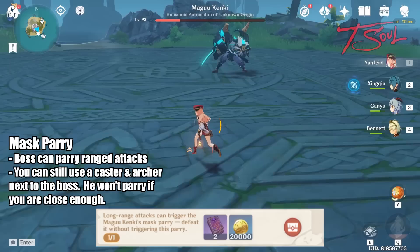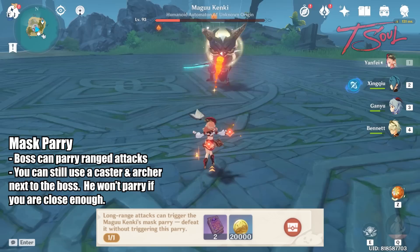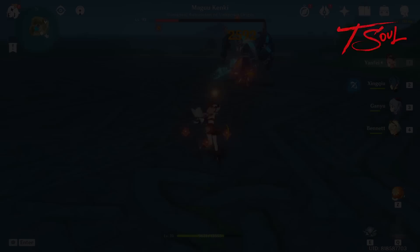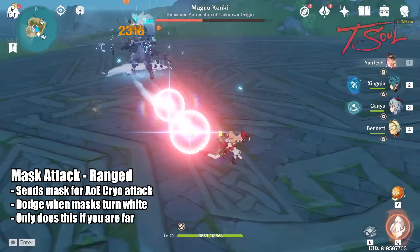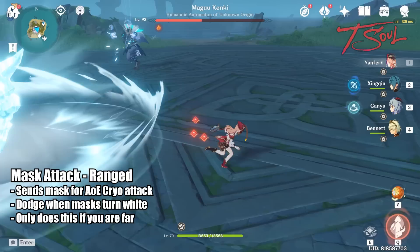Now I'll go over the attacks you did not see the boss use. When you try to hit the boss from far away, he can sometimes use his mask to block the projectiles — one of the bonus rewards is to not have the boss block your attacks. The good news is you can still use mages and archers if you are next to the boss; he won't block your attacks if you are close enough. He also has another version of the mask attack where he sends both halves towards you for AoE cryo damage. Dash when you see the mask start glowing white. He will not use this attack if you are next to him, so it's one of the extra attacks you only see from afar.